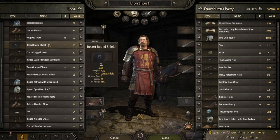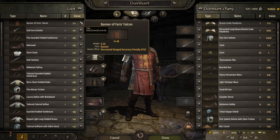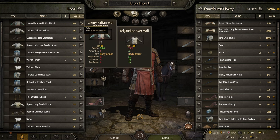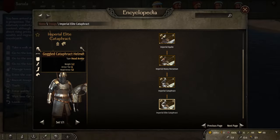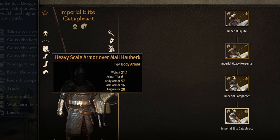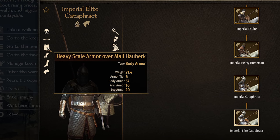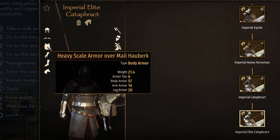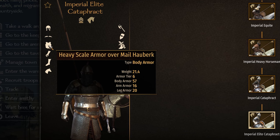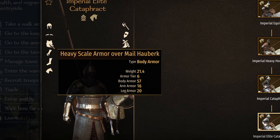To be clear, you can get the same pieces but from different individual troops. If you kill six Imperial Elite Cataphracts, you can get six of their body armors. You probably won't, but it's possible and you can always hope. So I can target troops to get the gear they use? Yes, you can. For example, the heavy scale armor over male hauberk — you can target the Imperial Elite Cataphract. Each time you kill or KO one of them, you get a chance to get a piece of their gear. Since they wear that body armor, it's possible to get it from them. But set your expectations — you get chances to get a piece of their gear, then a random roll for which piece you get. That unit has 10 different pieces of equipment, so don't expect to get that armor after every fight.